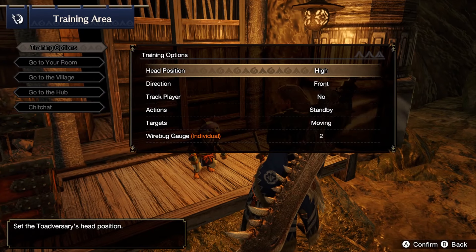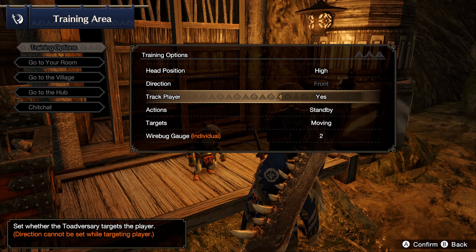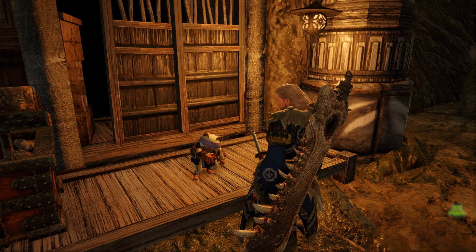You can also customise the training dummy in numerous ways — for example, getting it to attack back, to follow a player, to lower its head, and so on. To do this, all you have to do is talk to the trainer Palico and select training options.